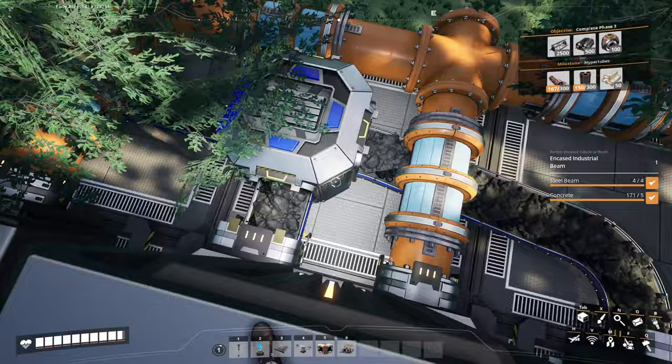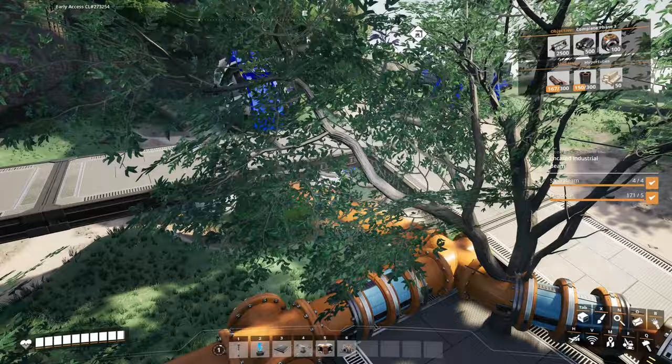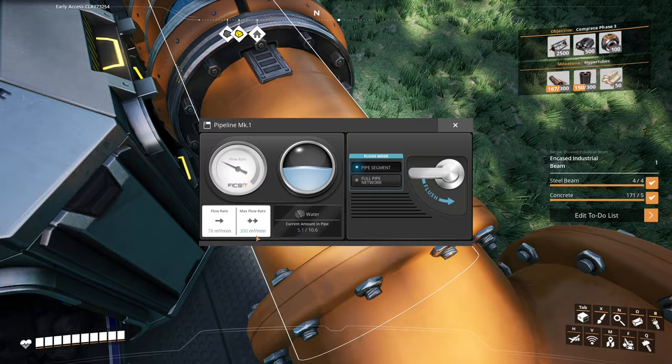Down here, as you can see, we have belts coming in bringing in the coal and sticking it into the back of the generators, keeping them running. And there are pipes bringing water up from the pump down there. This required me to learn all about fluid handling in Satisfactory, which is not too bad. You've got massive pipes that carry 300 cubic metres per minute of whatever liquid. And then these pumps...